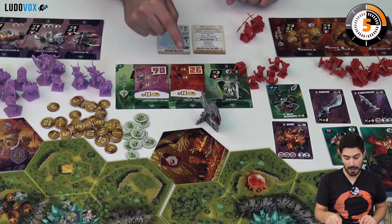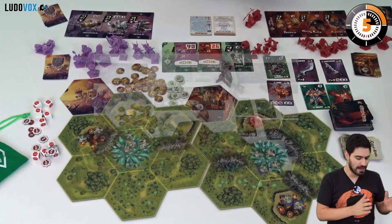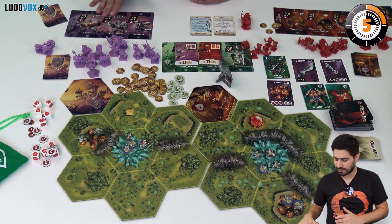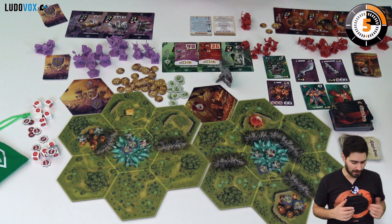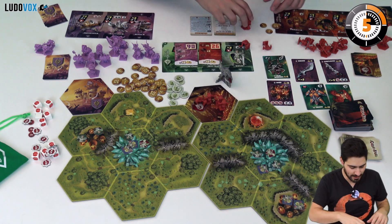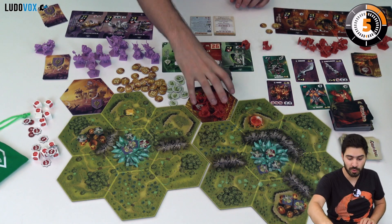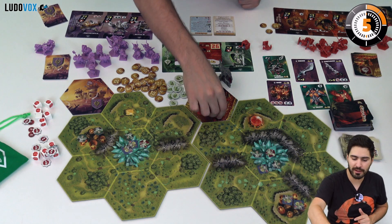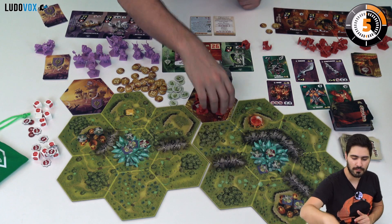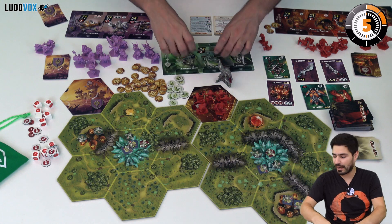You are also going to be able to place units. These units are really good and they are really different — we have three kinds of units, and every player is going to have three kinds of units but they are sometimes a bit different. In this case I'm going to have four of my little guys and then two of my riders. You may place them only on your stronghold, but on subsequent rounds if you control areas you can reinforce and place your units there as well.